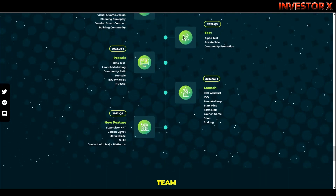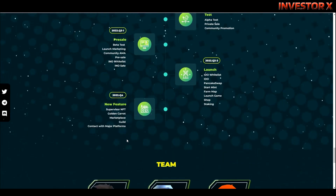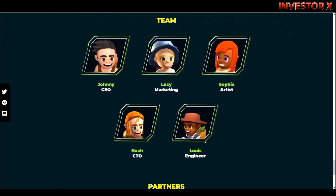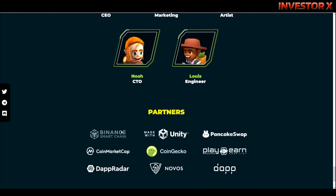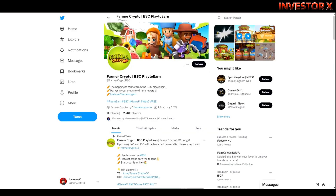Abang-abang lang sa kanilang updates dito sa Farmer Crypto. Ito naman yung team — si Johnny yung CEO, Lucy yung marketing, Sophia yung artist, si Noa naman yung CTO, at si Louis naman yung engineer. Yung kanilang partners: Binance Smart Chain, CoinMarketCap, DappRadar, Unity, CoinGecko, Novus, Play to Earn, PancakeSwap. Also you can join them on Telegram, Discord, or follow them on Twitter.